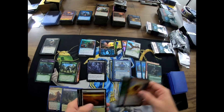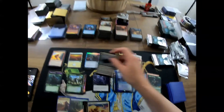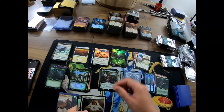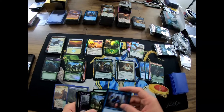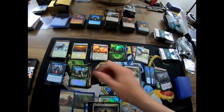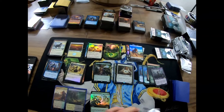Hopefully this will be it. First basic land, regular land, uncommons, a Forest, regular Containment Priest, foil full art Heroic Intervention. Standard Bear will go over there. Some foil alternate artwork cards and we're continuing on.